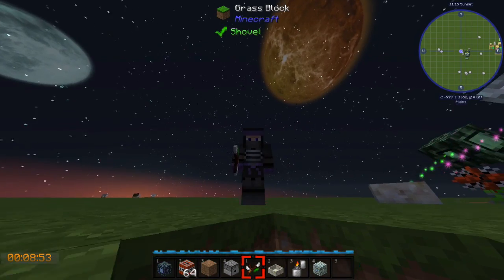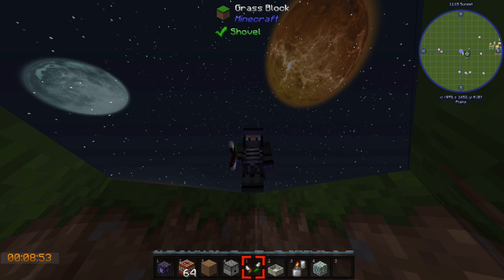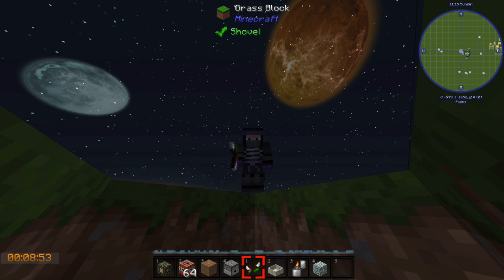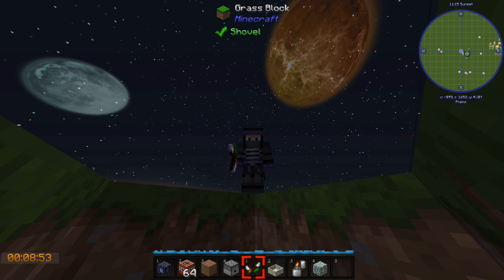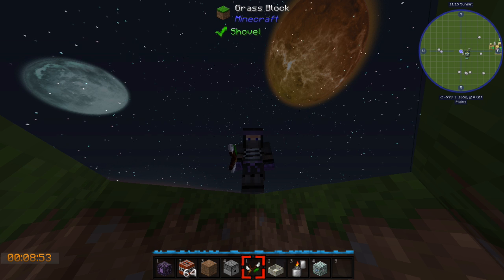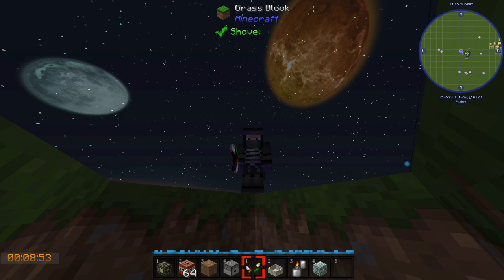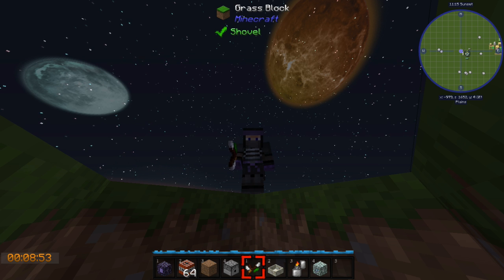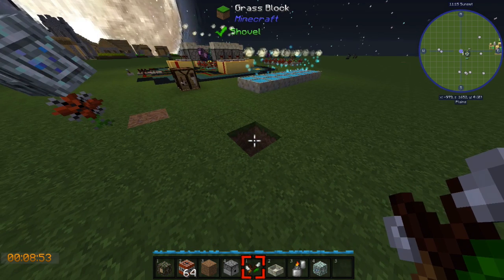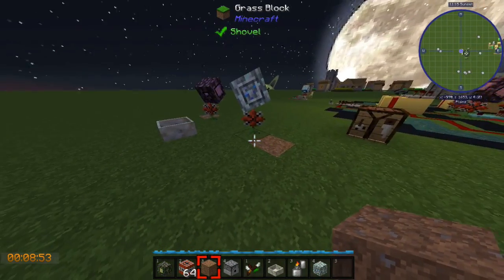Hello everybody, it's Scottomato, and this is going to be somewhat of a research update on the viewer quest to try to create as much mana as possible for the Terra Shatter SS. We've been using the interpiniums, but I've learned a little bit about them that I want to show — they don't act exactly like I expected.